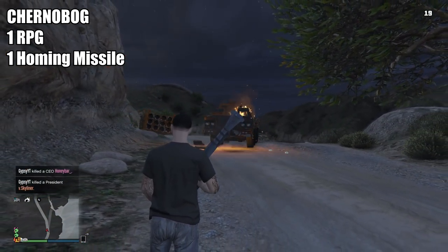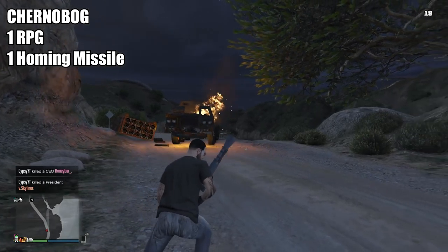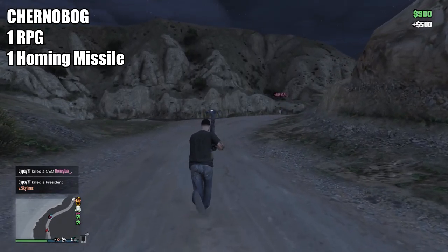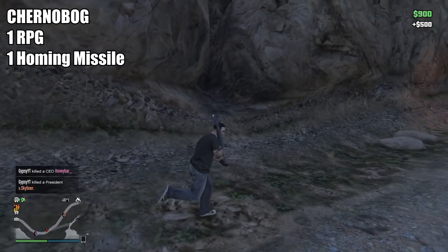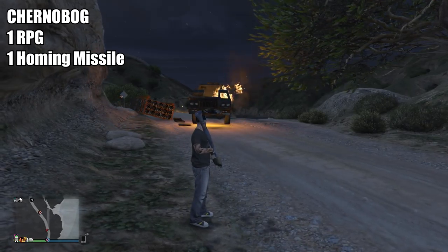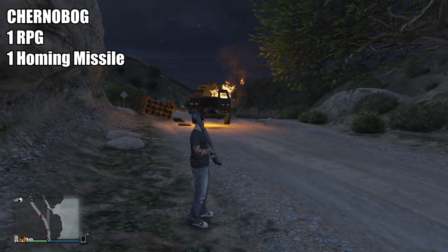The Thruster — I can take it or leave it. The Deluxo, it's a DeLorean, of course people are going to buy it. And the Chernobog — I can understand why it dies so easily. The Chernobog is able to shoot 5 homing rockets at once, making sure that there is no way you can get away from it and survive.